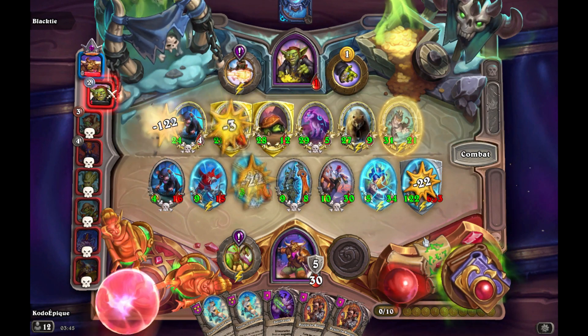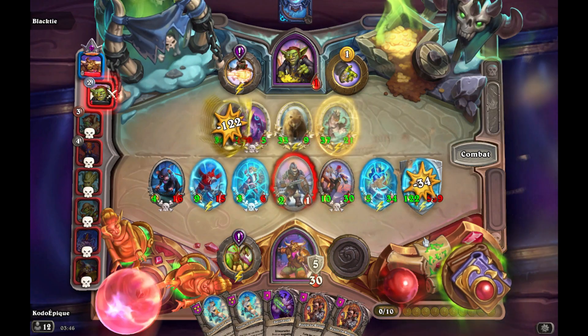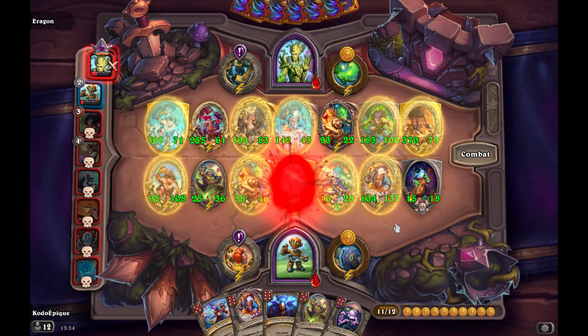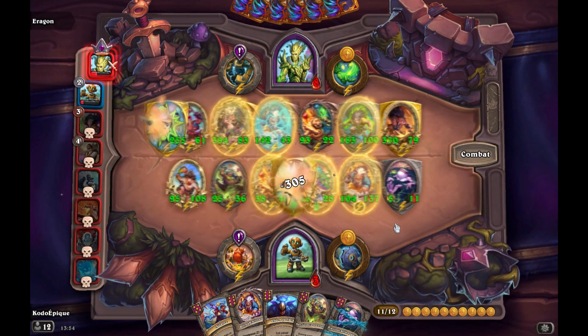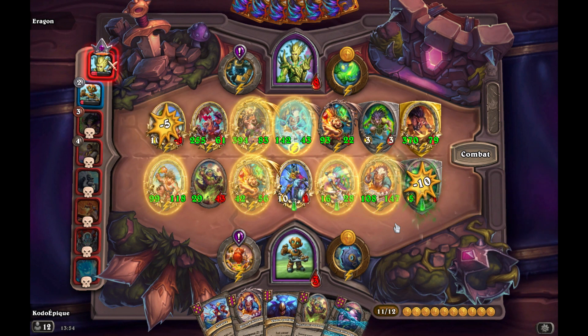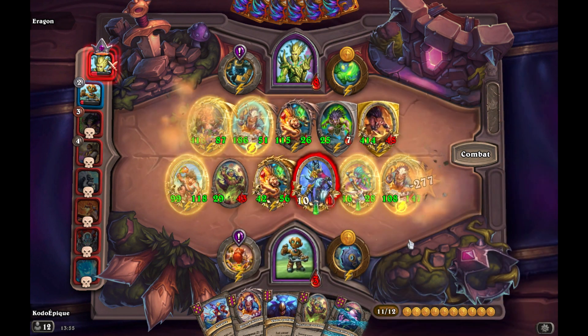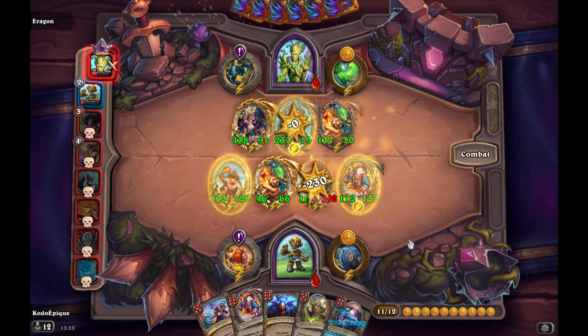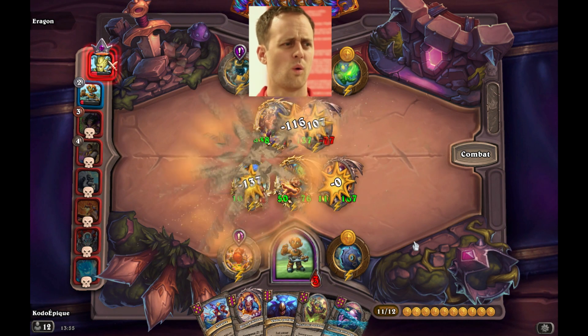Some combos might seem a bit strange at first, but it's possible to make it work, especially if the quest fits. Here's a small trick to remove divine shield while adding a riposte taunt to get back my own divine shield on my Quilboar on the left. It surprised my opponent and got me control and victory on this game.